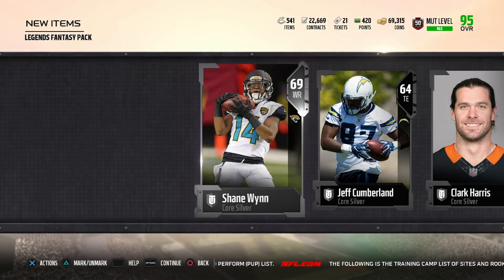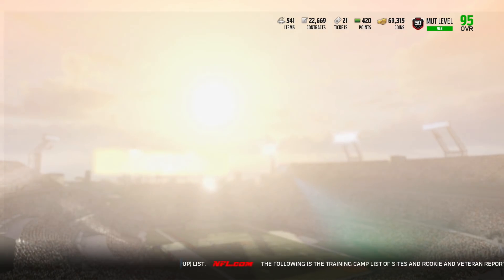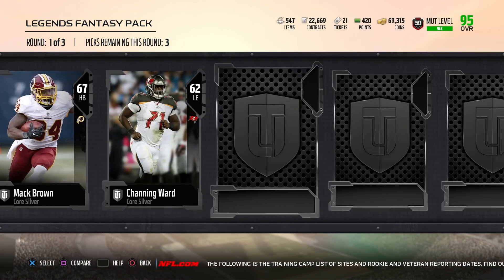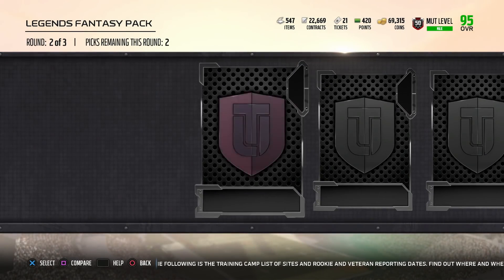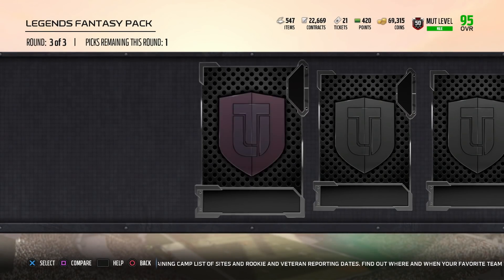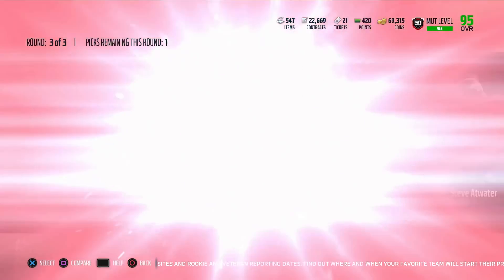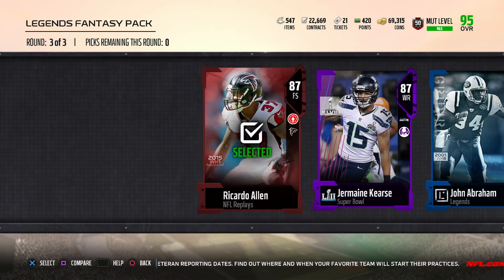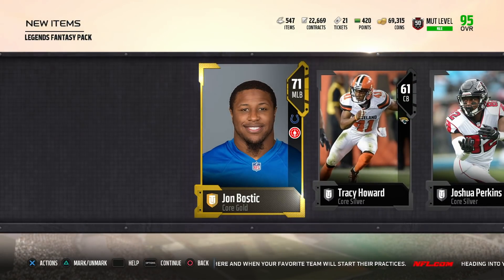Moving on to the next - final pack for the Legends Fantasy Packs. It's trash. I got one more, then I'm gonna open up some gold player packs and probably get that $20 bundle for the Ultimate Legend pack. First round - don't care about that. Second round - we get two elites, but they're trash elites. 87 Ricardo Allen, 87 another Jermaine Kearse, and a John Abraham. We'll take Ricardo Allen - pretty sure he goes for the most.